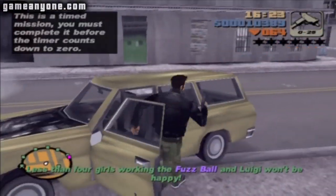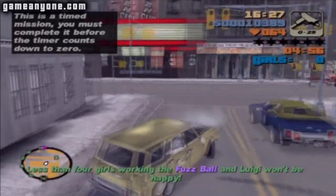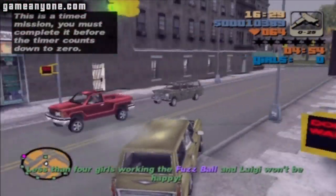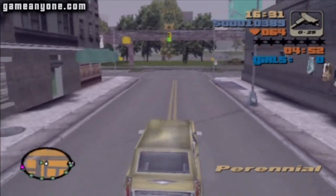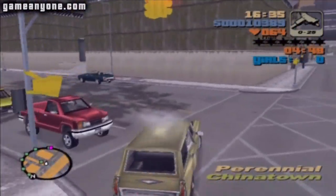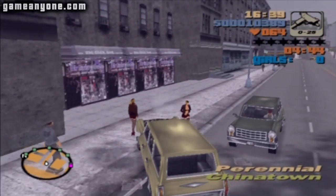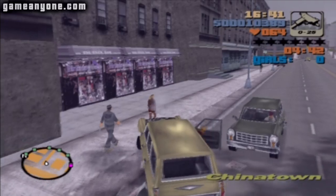This mission's not too hard. There's just a lot of driving. I was pretty surprised I passed it on my first try. You're supposed to collect around 4 prostitutes and drop them off at the police station. What you want to do is get a 4-door car, like the one I have here.